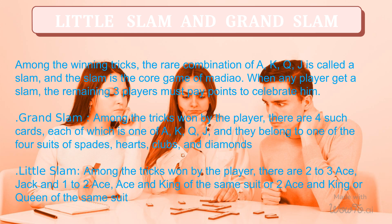For a grand slam, among the tricks won by the player, there are 4 such cards, each of which is one of A, K, Q, J, and they belong to one of the 4 suits of spades, hearts, clubs, and diamonds. For a little slam, among the tricks won by the player, there are 2 to 3 aces with a jack, and 1 to 2 aces with an ace and king of the same suit, or 2 aces with a king or queen of the same suit.